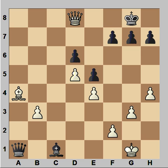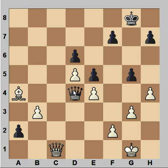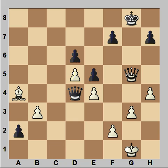So after queen to C2, black would have to play G5, making room for the king to escape. Now white has a choice — he can capture the bishop, but then queen to D4, H4 threatening to push the pawn and promote it to another queen. But white is not lost — he's got perpetual check. After king to H8, queen to F6, king to G8, check — that would be perpetual check.